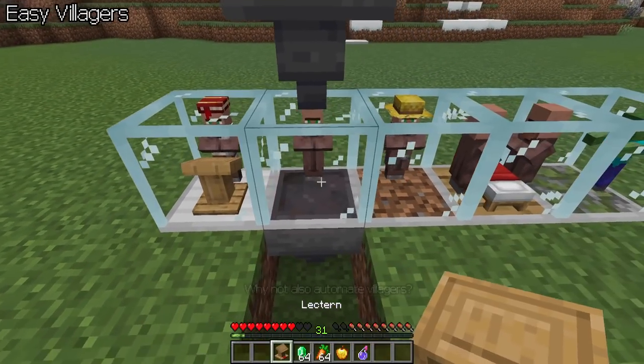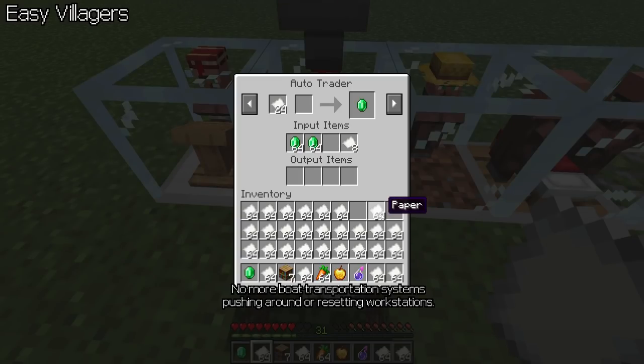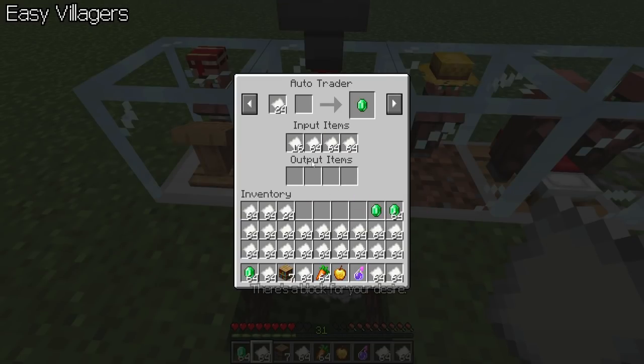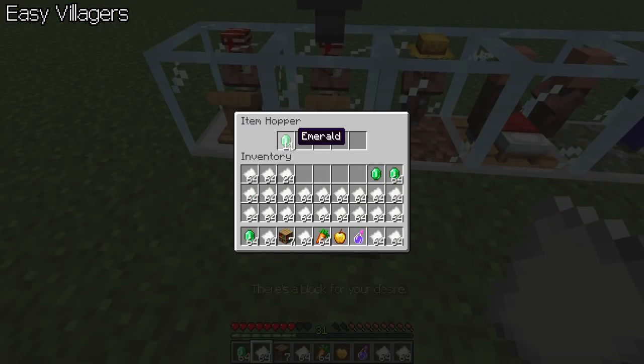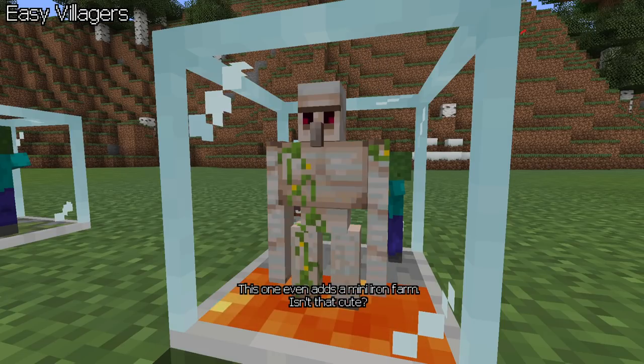Easy Villagers. Why not also automate villagers? No more boat transportation systems pushing around or resetting workstations. This is a block for your desire — doesn't matter if it's for breeding, trading, or curing. This one even adds a mini iron farm. Isn't that cute?